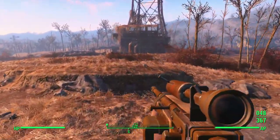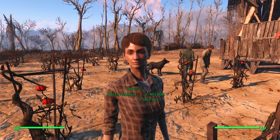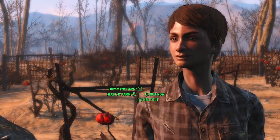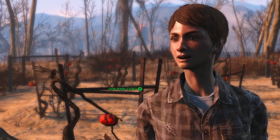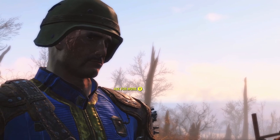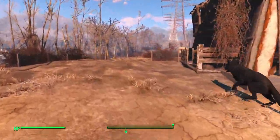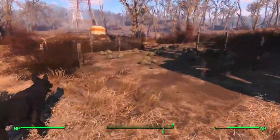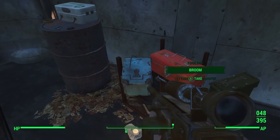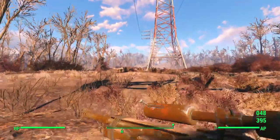We'll discover Abernathy farm but I won't speak to Blake. Lucy mentions the melons — if you ask her about caps, then bottle cap currency, then how many caps, and then you can ask for more, she'll give you five caps per melon instead of three. That's one way we'll be able to earn caps. They do have a melon field out back so we'll grab them. In this trailer we have some loot and a mattress where we could save the game.